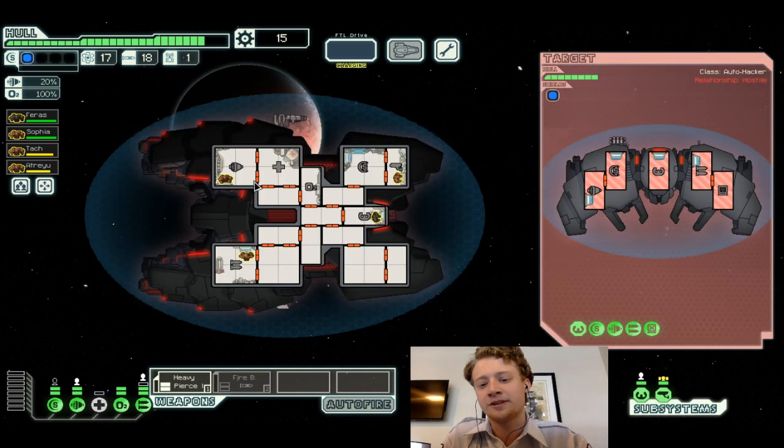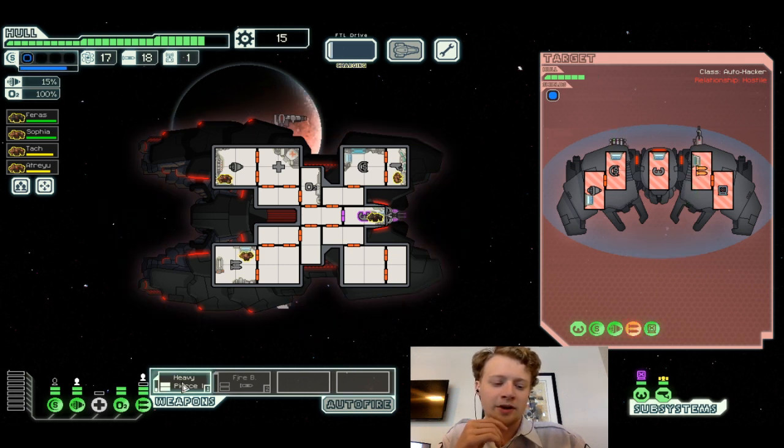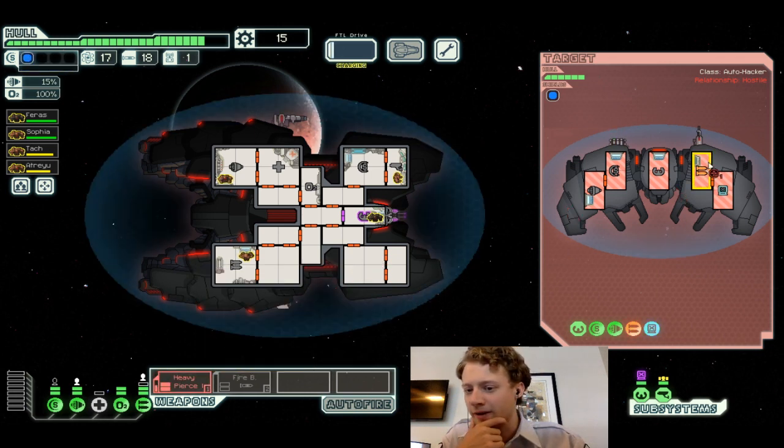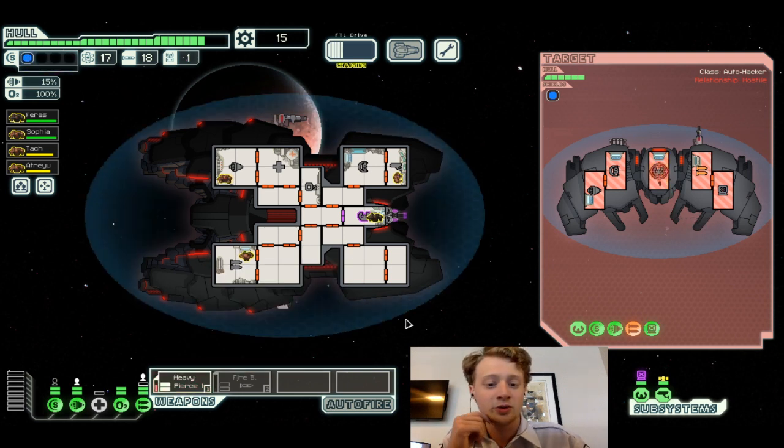A rebel automated ship remains stationed near a small rebel space station. Sensors indicate storage for military goods. Let's attack the automated ship and get to the storage cache. We're doing alright to begin with — the Rock Cruiser starts off pretty powerful.